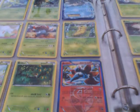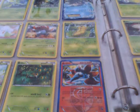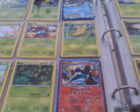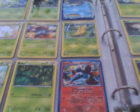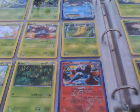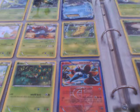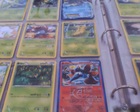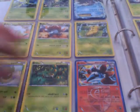Volcarona is one of my top five favorite Fire-type Pokemon. I can tell you my top five: number five is Volcarona, number four is Emboar, number three is Fennekin, number two is Delphox, and my number one is Reshiram. I really love Reshiram. I got two Snivys — two different versions.